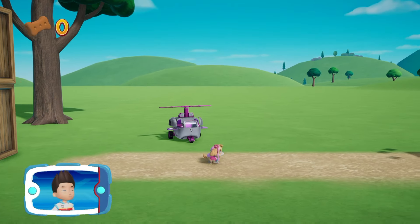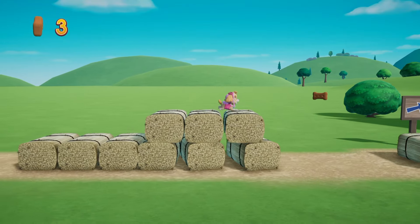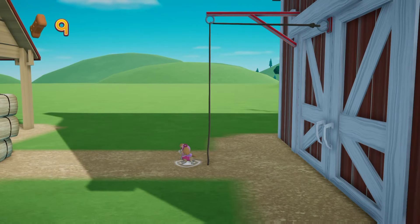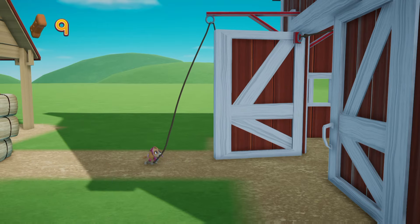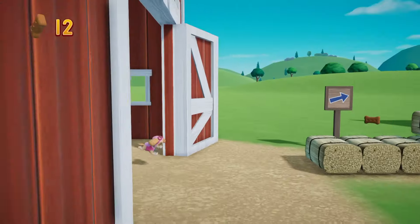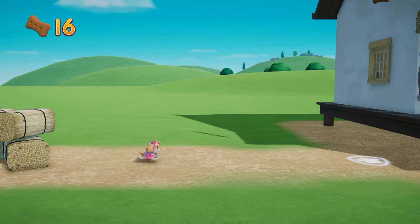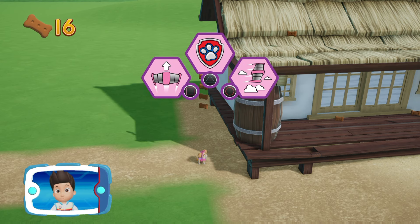The sheep are on a road just near the farm. Help Skye fly through the air to find out where the sheep are! To pull the rope to the left, move the left stick. Go quickly! You have to get through the path before it closes! Help Skye use her pup pack to fly up there! To use Skye's pup pack to fly up, press the square button.